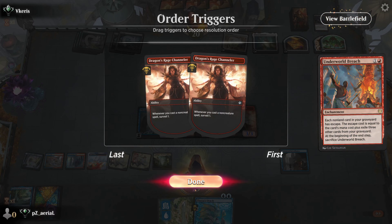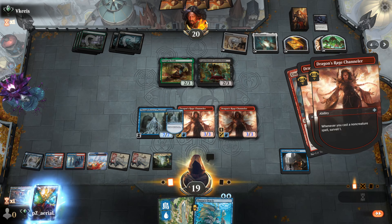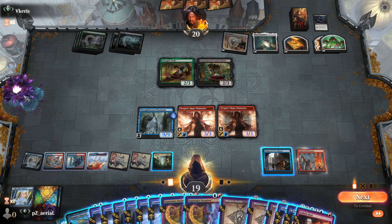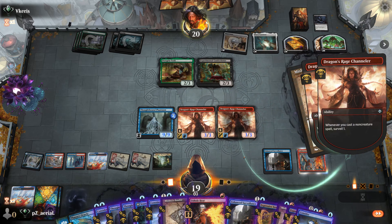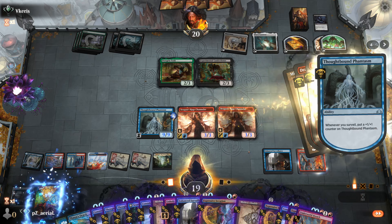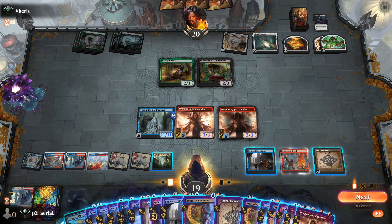One, two, three — and there's some merit to having Spell Pierce to protect the combo, especially Thassa's Oracle at the end. If I do a version two of this deck, I'd probably put in a package of interaction — maybe a set of Spell Pierces, at the cost of some other cards. Anyway, a lot of surveilling happening, we have an 11/11 Thoughtbound Phantasm. Let's finish this out.